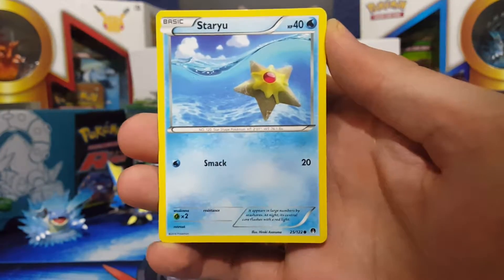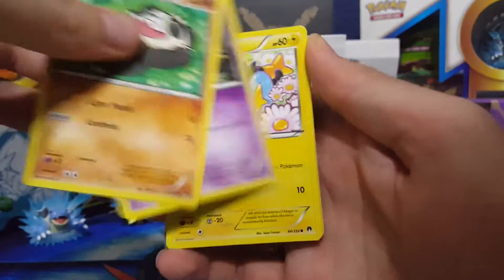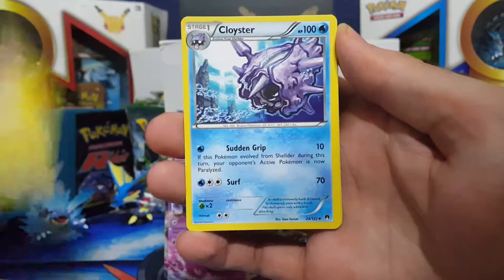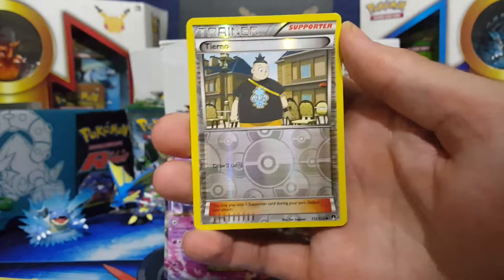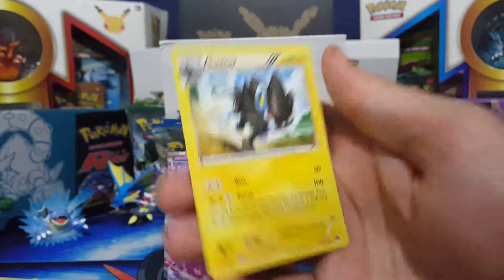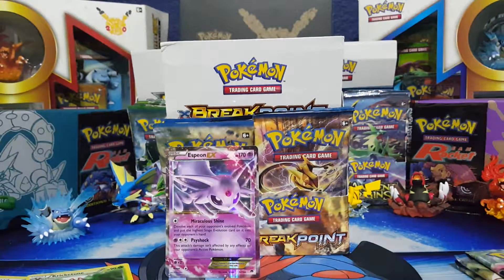Anyways, that's besides the point. Staryu, Britzel, Pancham, Honenge, Shinx, Koyster, Maxi-Lixer going off to the side. We got ourselves a reverse holo trainer — that's going off to the side too. And then a non-holo rare for 0 points again. Still not getting any points.